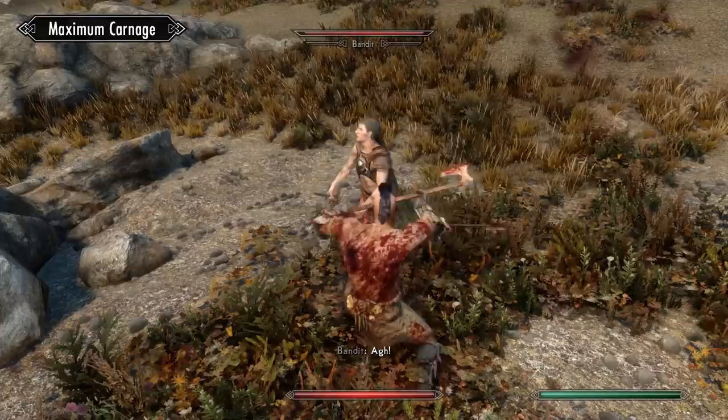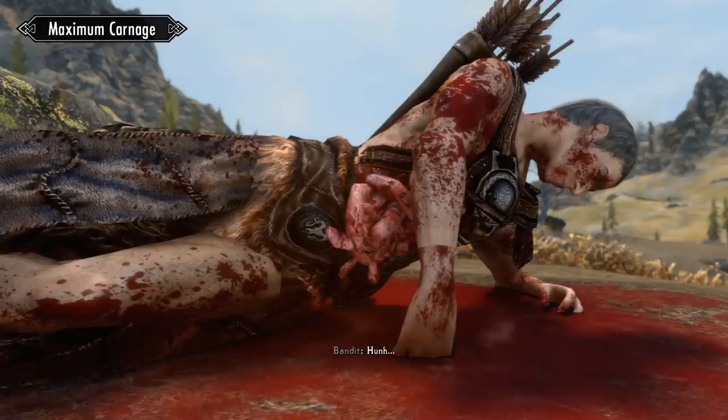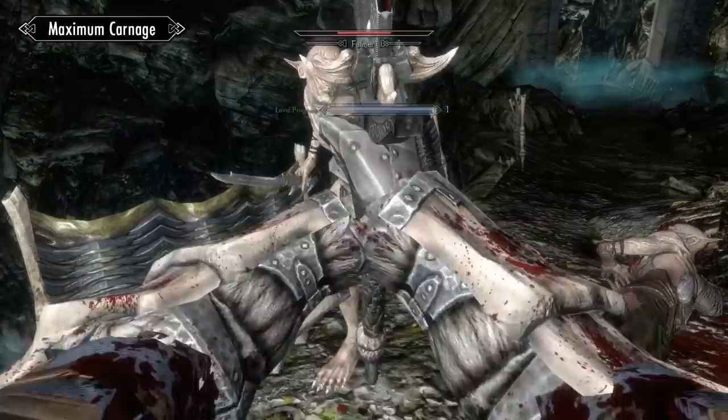Bladed weapons will cut and slice the enemy, whereas blunt weapons will smash and crush them. What happens more specifically depends on the type of power attack you use and the kind of enemy you're facing. A horizontal slash with a greatsword, for example, could slice right through the abdomen of a humanoid, spilling their guts everywhere. Or instead, that same slash could sever the legs of a giant, or even slice that falmer straight in two. Whereas for that same falmer, a vertical slash could instead split its head right open — probably one of the more gruesome deaths added by the mod.